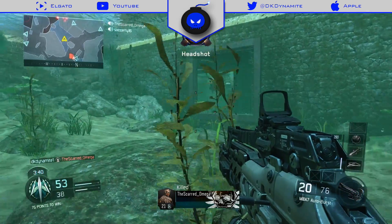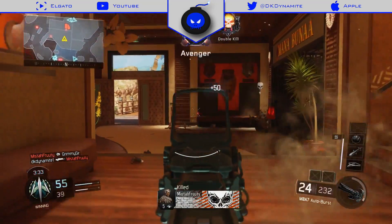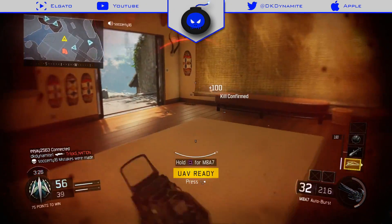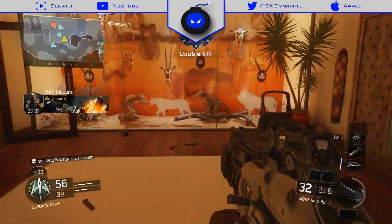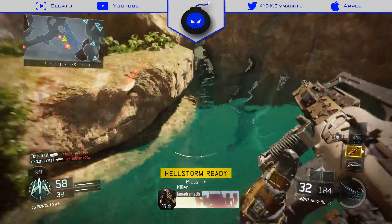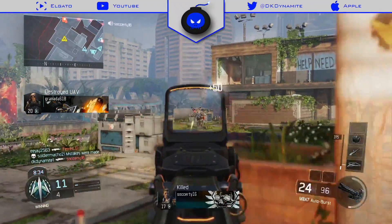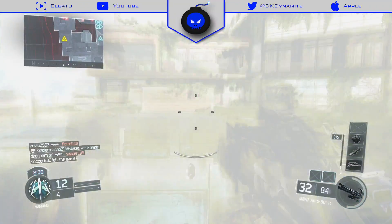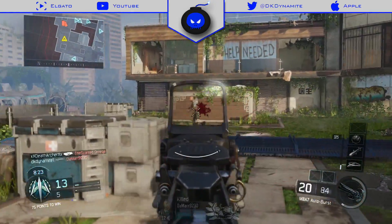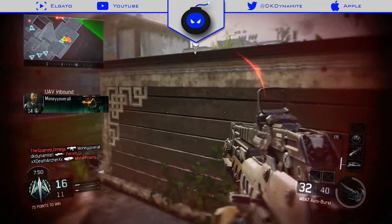What's going on everyone, this is DKDynamite and today we're gonna be focusing on the M8A7 Assault Rifle within Black Ops 3. We are extremely close to the release of the full game and I'm just extremely hyped up at the moment. Let's kick things off with a throwback to August in the Black Ops 3 multiplayer beta — I've included tons of gameplay on screen of my best moments using this insane assault rifle. The M8A7 is a four-round burst assault rifle featured in Black Ops 3 and the weapon itself is just a monster — this thing will get you insane gameplays, trust me.